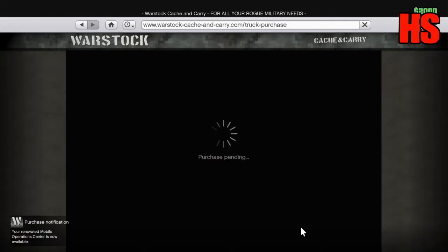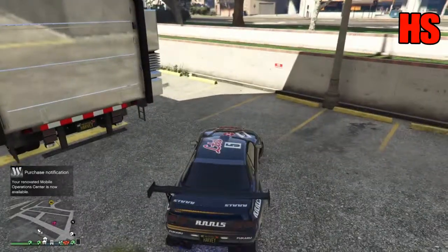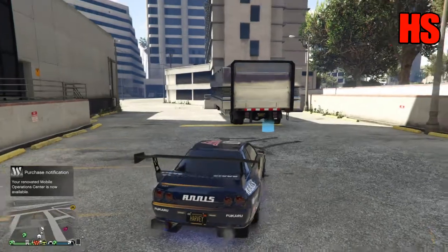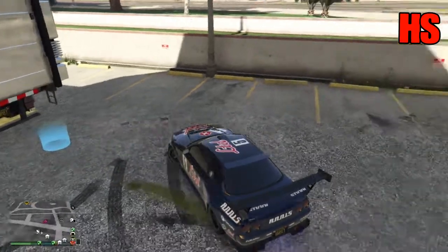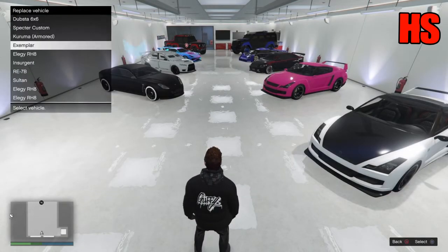Once that's done, wait for the blue circle to appear on the mobile operation centre from behind. Once it's there, drive up to it and press right on your D-pad. If the prompt comes up correctly, you've done the whole glitch right. All you have to do is press cancel, because there are normal cars in there. Drive back into your garage and swap it for the car you've ordered — the Elegy Retro Custom. There'll be no car there, so you'll be able to place it.